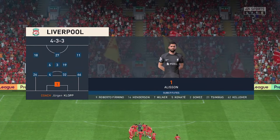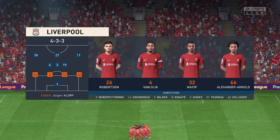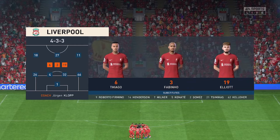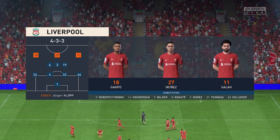This is how Liverpool will line up. Alisson begins in goal. Virgil van Dijk plays alongside Joel Matip in central defence. Thiago starts alongside Fabinho in the centre of midfield. And they line up with just the one striker looking to do a bit of damage.